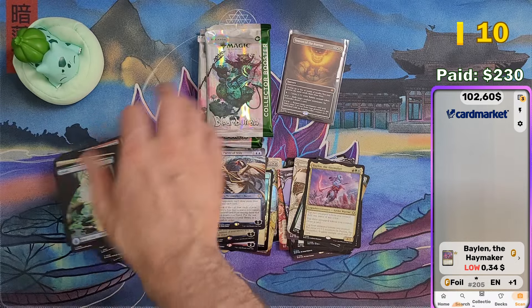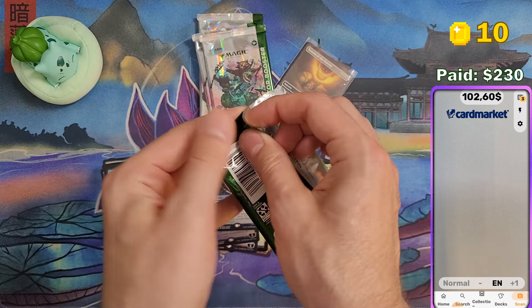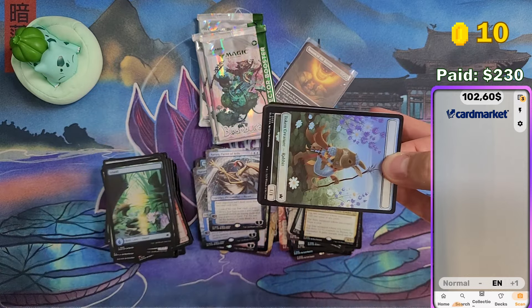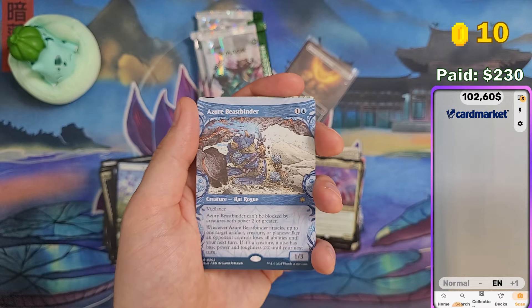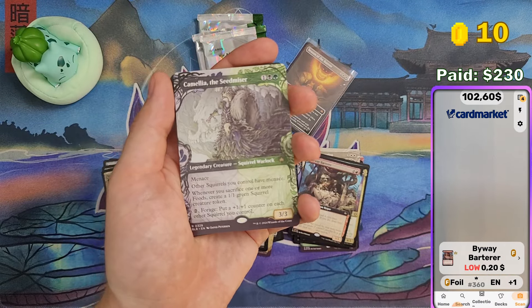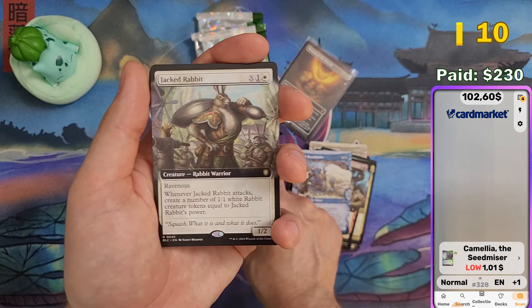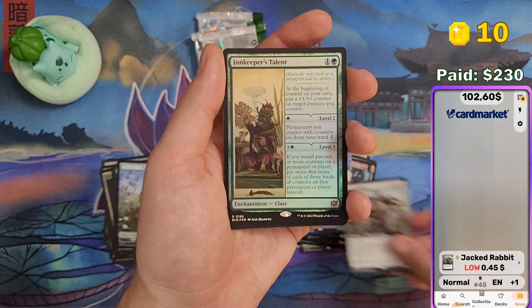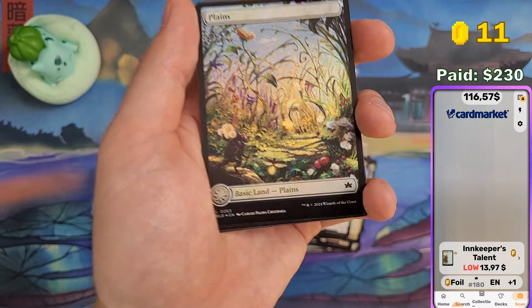At least we are above 100 bucks, but we are only just more than halfway through, so we are still quite behind. We still have four packs left. Unless we pull some anime foil... I don't think we can make it. Byway Barterer — oof, these are tough packs, 20 cents. Azure Beast Binder — 10 cents. Camellia Seed Miser. Gala Jacked Rabbit — oh, at least something in the end there. Innkeeper's Talent, which rose in price quite a bit — yeah, $13, almost $14.